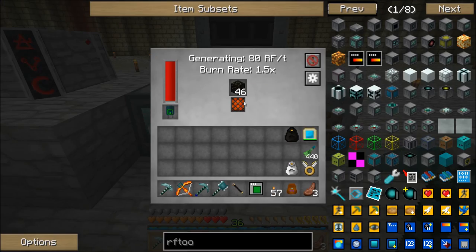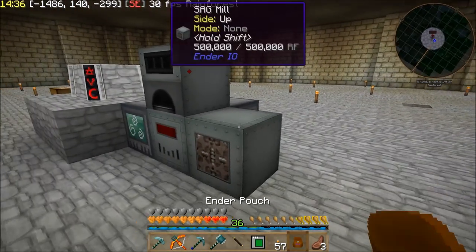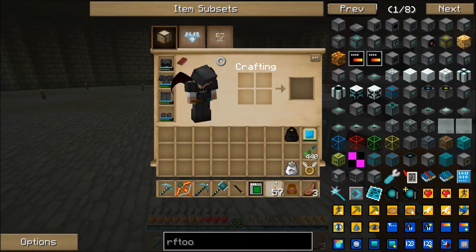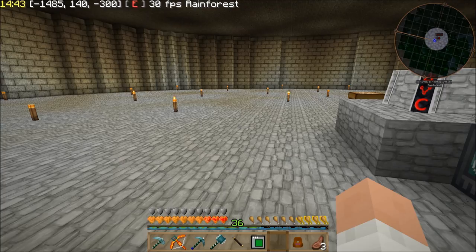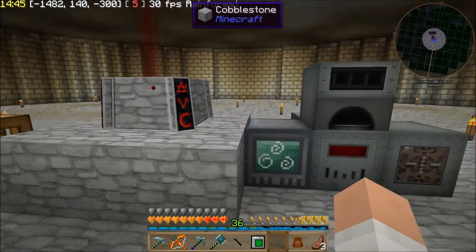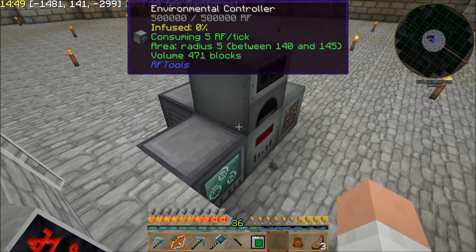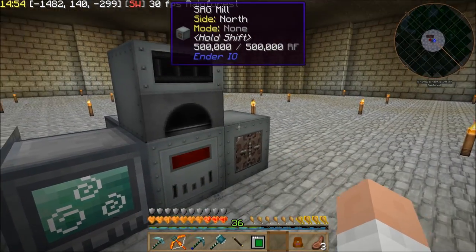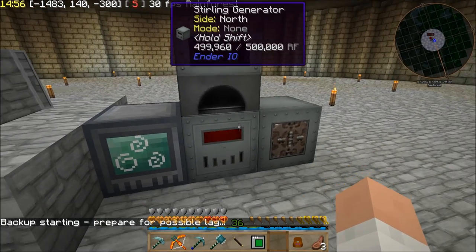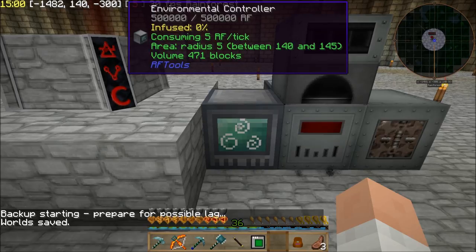I need at least one of these set to cross-dimensional, but I'm kind of afraid. Right now I'm just using some Ender IO sterling generator for power. That kind of goes against what I was saying before about using magic for power, but I can power this ender generator with some blood magic once I get to that level. I really only need the alloy smelter, the SAG mill for some various things, and this environmental controller — this thing is key.